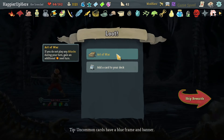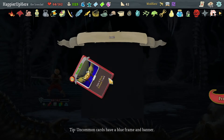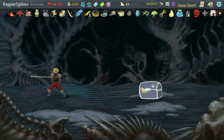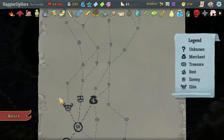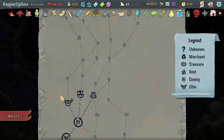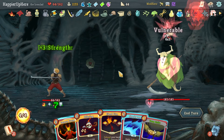Got Art of War: if you do not play any attacks on your turn, get additional energy next turn. And upgraded Trigger is really good — I'll take it here. Got a Crit Key: first attack each combat deals additional damage. I want to go left for another elite — disappointing that I got so few question mark rooms this act.